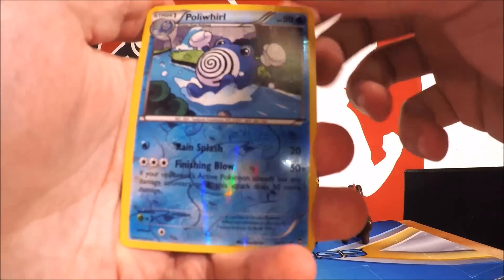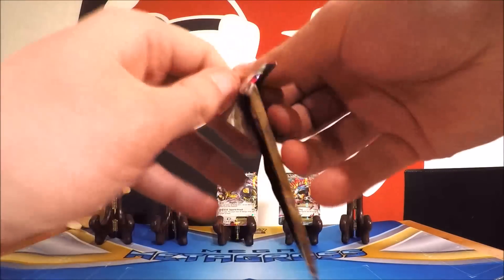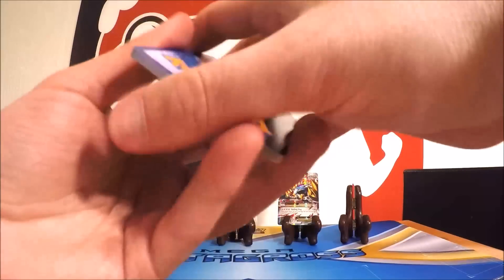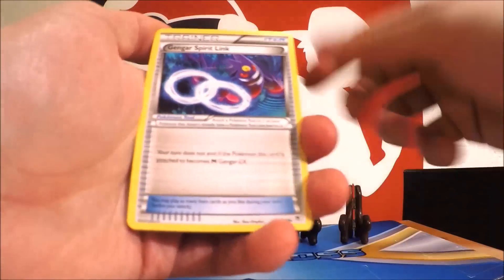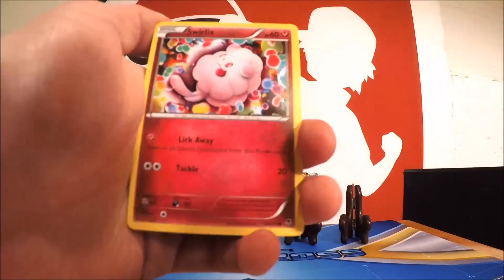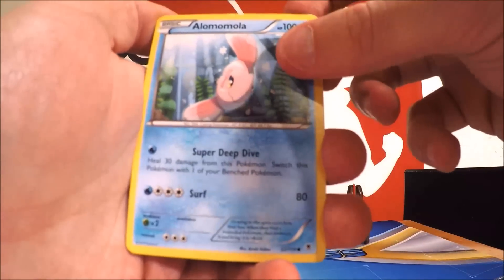We'll throw down the Metagross EX and Mega Metagross so you guys can see those. We also have our little Psyduck here in the back — I still haven't picked a name for it yet. But let's go ahead and open these packs. First up is the XY base pack.